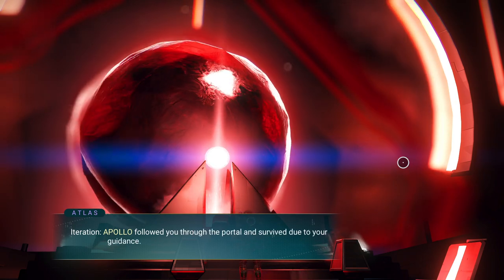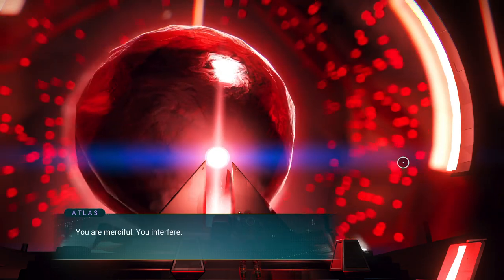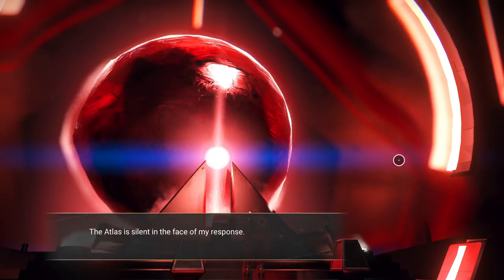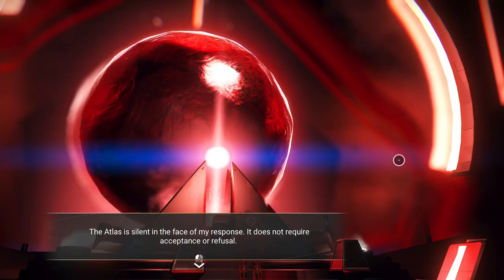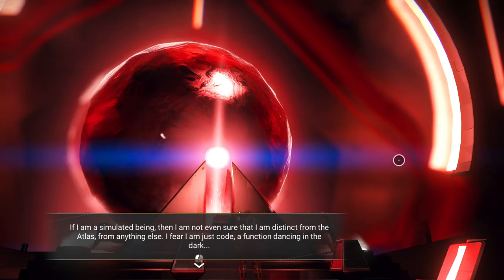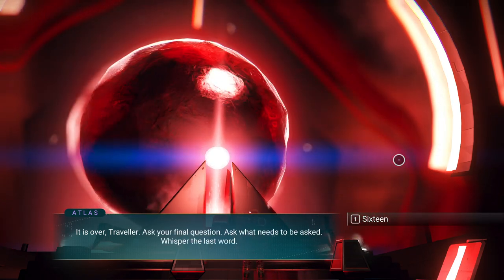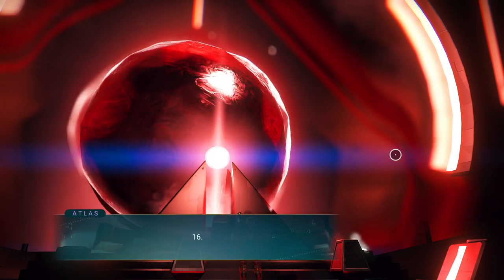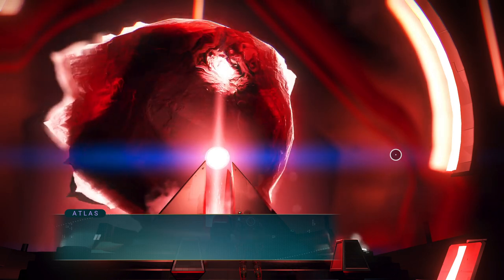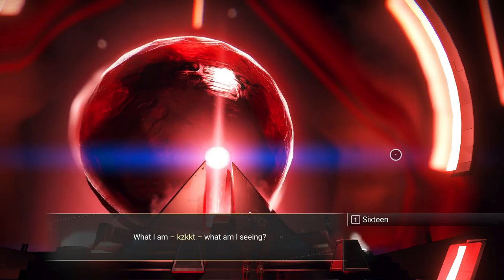I choose defiance. I think of how the Korvax altered the minds of the Gek, how they forced them to become good. 'I am not myself — I cannot accept this fate. This was supposed to be my birthright, my journey across the stars, my conquest of all I could see. I am real — I know I am, even if everything I see is false.' Then in the end the Atlas speaks: 'Did my worlds please you? What do you think you are?' I answer: 'I am a traveler.' The Atlas replies: 'You are an explorer of all I have created.'